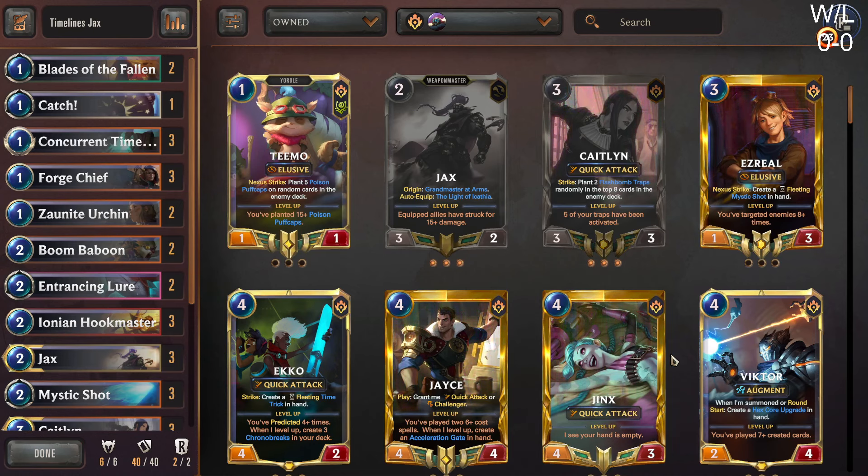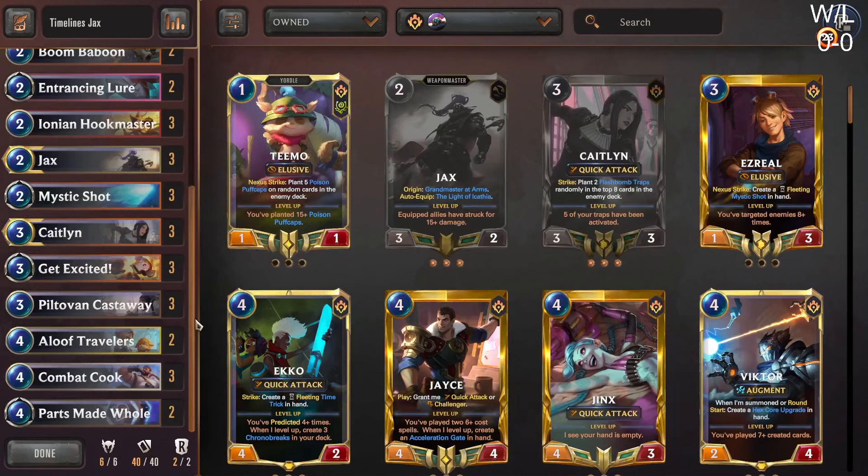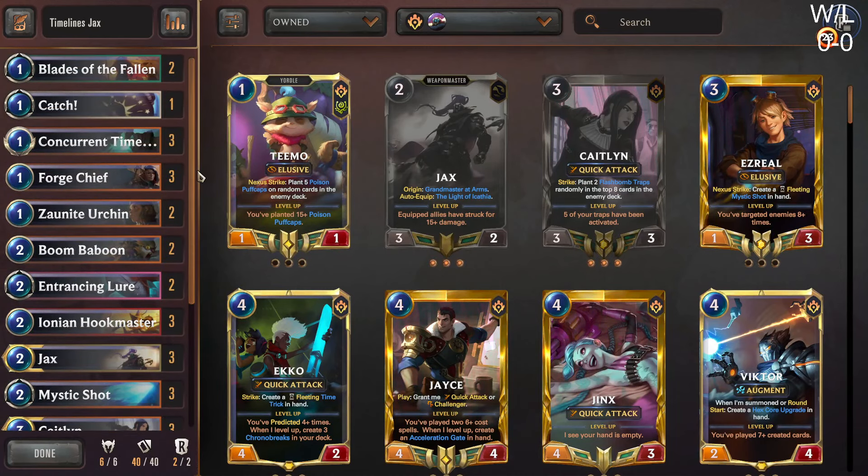This deck has a lot of significant differences from the main Timelines deck that's been running Trundle and Ornn. Ornn's obviously a much bigger unit as a finisher. With Trundle, you get a lot of value out of the Ice Pillar, and you also run Revna in that deck. This deck's a lot more aggressive, looking more to go wide and play more like the Aphelios widening light deck almost.